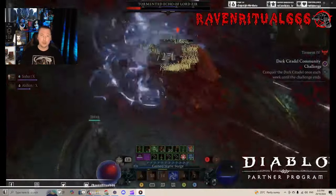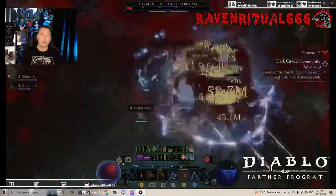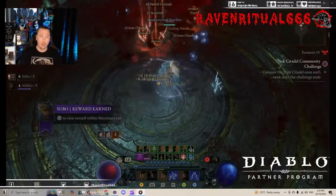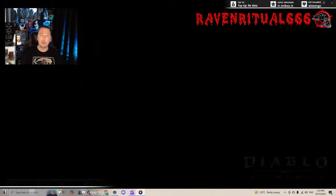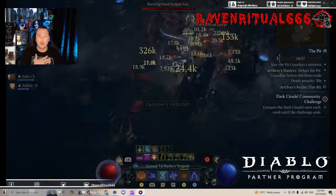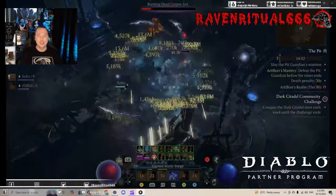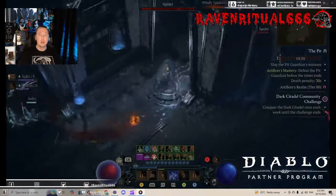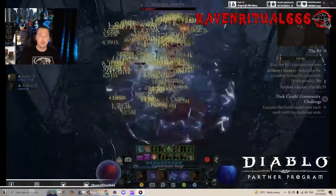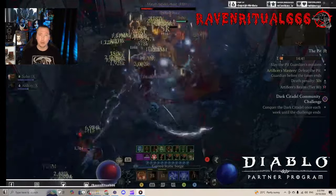In the build description below, I have three different setups: the Raiment version, the Fist of Fate version, and the Frostburn version. This build guide is over on Mobalytics, so please come check out my profile down below. I've officially joined Mobalytics as a content creator, so I'm super proud for that opportunity — big thank you to Mobalytics for that. Personally, I like the Frostburn setup; we get an extra form of damage, and each different skill tree is different depending on the build you're going to play with.